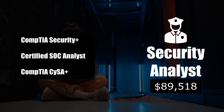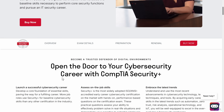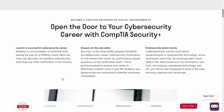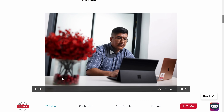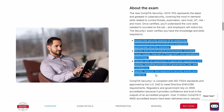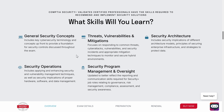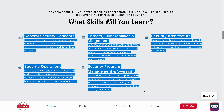The first one is CompTIA Security+. This is your go-to certification if you're just getting started in cybersecurity. It covers the fundamentals — stuff like network security, risk management, threats, and vulnerabilities. Think of it as a broad overview of the core things you need to know to get into the field. A lot of people start with Security+ because it's widely recognized and gives you a good foundation without going too deep into any one area.